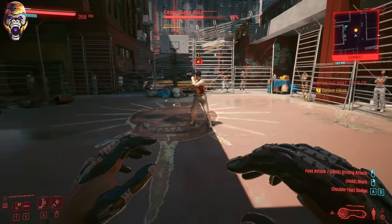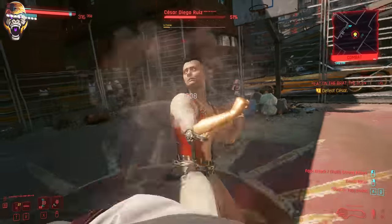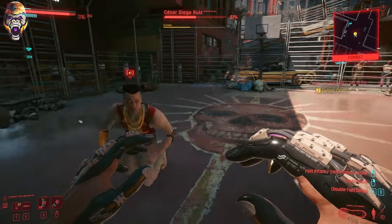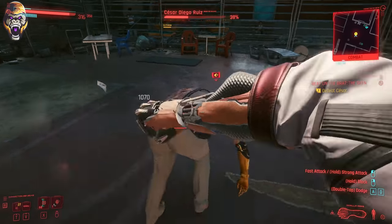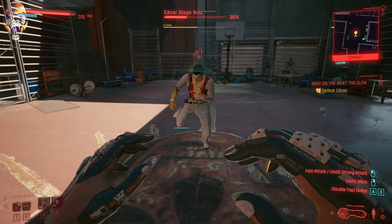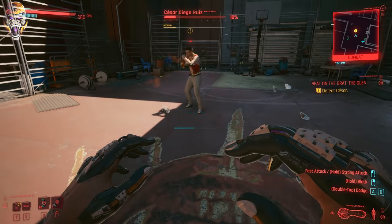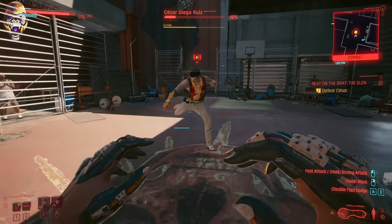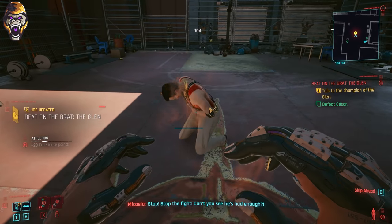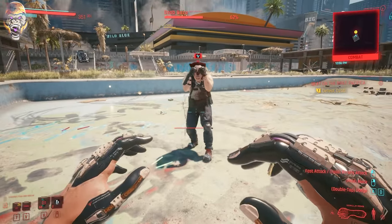Money makes the world go round, especially in Cyberpunk 2077, so make sure you check it out. Once you have the gorilla arms attached, you can then add the mod animal knuckles. Just a small note: if you have the ripper doc install something and pay for it, you won't need to actually pay for it again — only new items that have never been installed before will need to be paid for. Lastly, if you can't find the gorilla arms on Victor, walk out of the store, skip time for 48 hours, and then walk back in and their inventory should change. From what I've seen online, there have been other ripper docs that will actually sell the gorilla arms, so you could check a different one if you're not having luck with Victor — or again, skip 48 hours and their inventory should change.